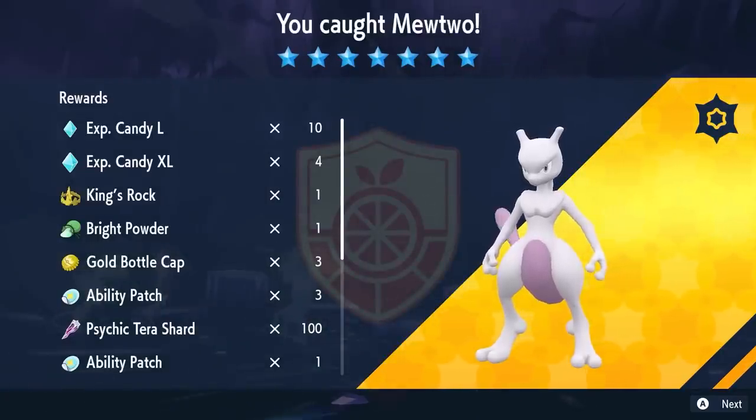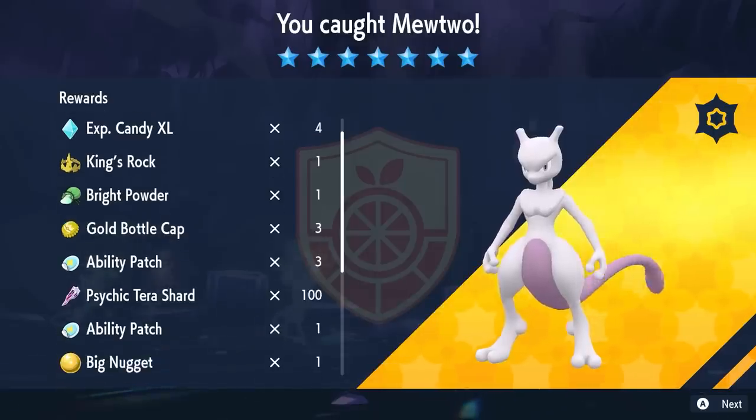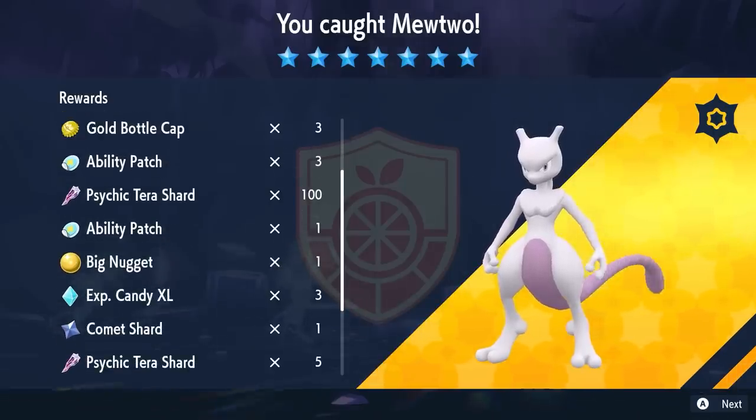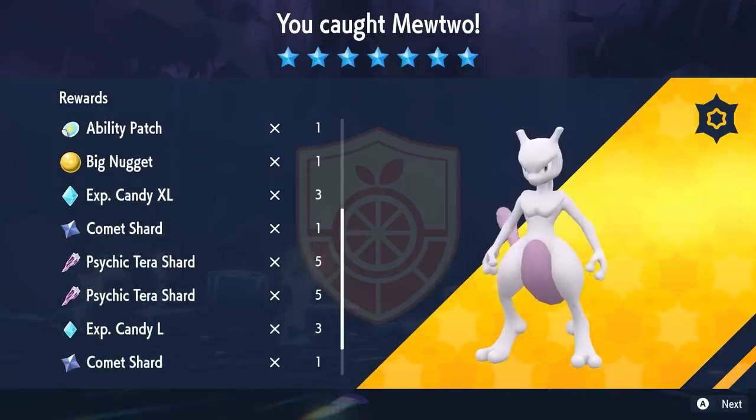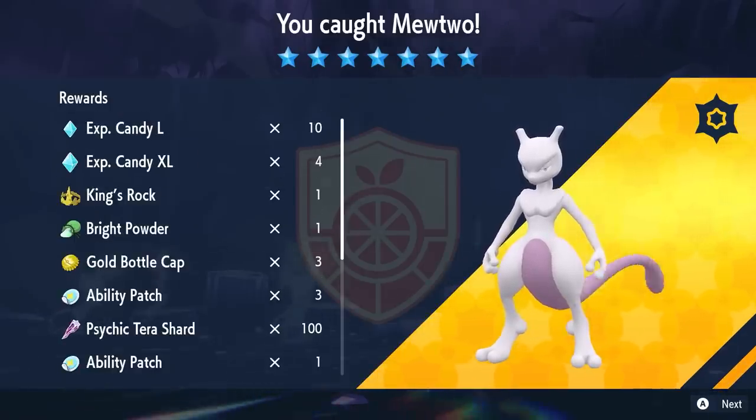You're going to get a ridiculous amount of item drops from this Mewtwo 7-Star Terror Raid event — three Ability Patches, three Gold Bottle Caps, and an absolute boatload of Psychic Tera Shards as well as a lot of level-up candies, making it a very, very good event to get involved with.